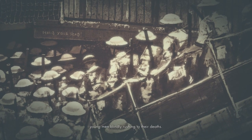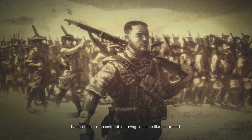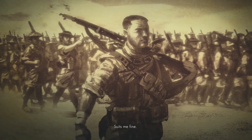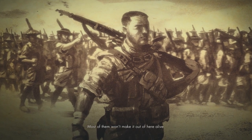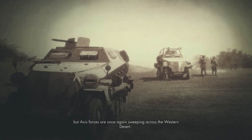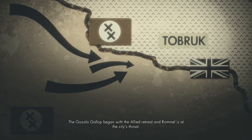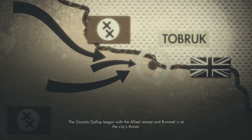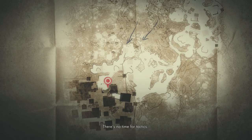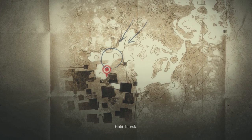I've arrived in Tobruk off a boat filled with replacements and reinforcements — young men blindly rushing to their deaths. None of them are comfortable having someone like me around. Suits me fine. Most of them won't make it. Rommel was kicked out during Operation Crusader, but Axis forces are once again sweeping across the western desert. The Gazala Gallop began with the Allied retreat, and Rommel is at the city's throat. There's no time for tactics — 35,000 of us have one order: hold Tobruk.